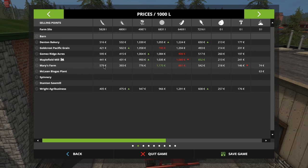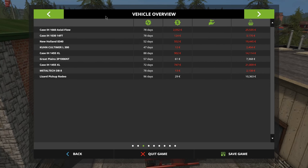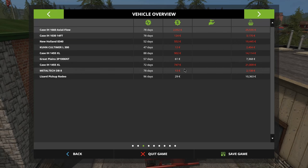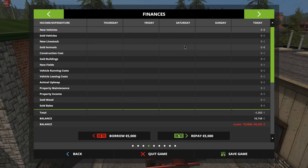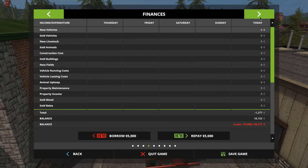The prices are listed here and what you want to do is take your crop and sell it to the highest buyer. Mary's Farm is currently paying the most; Denton Bakery is not paying as much, so I wouldn't normally bring it here, but the tutorial says to. If we click next I'll show you all the vehicles we own — how old they are and how much they're costing. The combine is by far the most expensive to run.